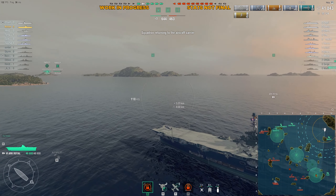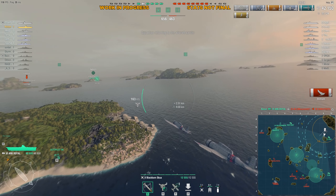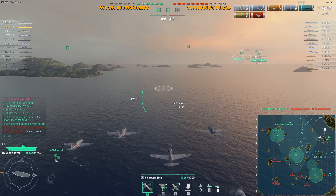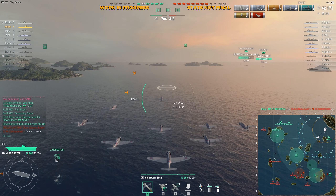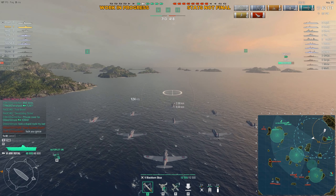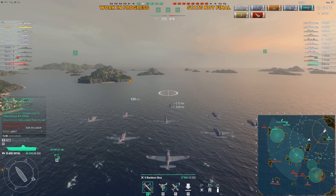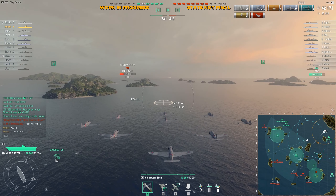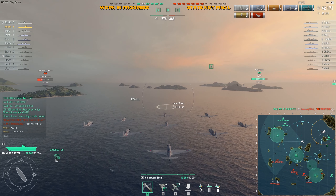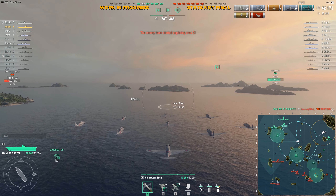That is a huge concern I have with this squadron — it doesn't take any skill whatsoever to kill a DD. There is no skill here, there's no effort. The only effort is having to wait through the 100-knot speed of flying across the map. This is probably the most disappointing part because it's going to cause controversy — as it should, because it's a really easy mechanic to use, and it's very effective. It's almost too effective against certain targets.